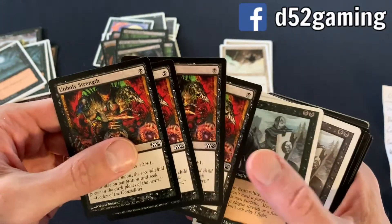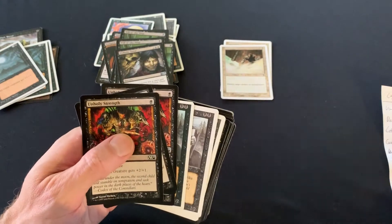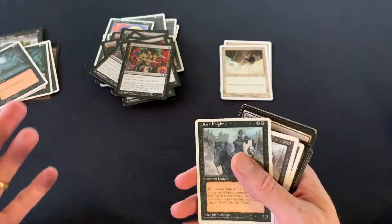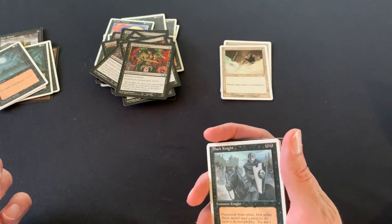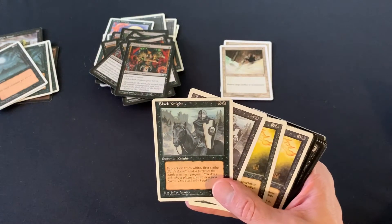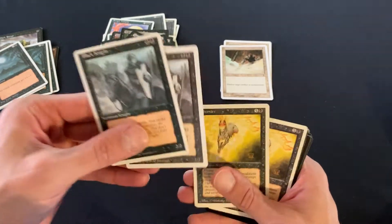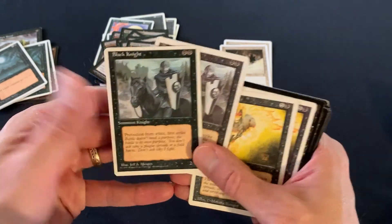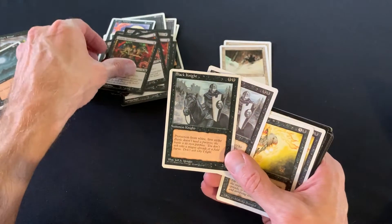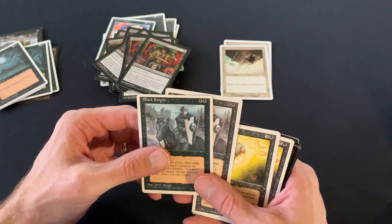Unholy Strength — combined with Will-o'-the-Wisps, Black Knights, and Hypnotic Specters, it really helps power this deck. Unholy Strength is legal in modern but not in standard. Is anything legal in standard? Seriously, Disenchant is my only standard-legal card in this old deck — that's crazy. I threw in two Black Knights. Two mana for a 2/2 with first strike was a big deal back then, and if you stick on an Unholy Strength you've got a 4/3 with first strike. They are legal in modern but not in standard.